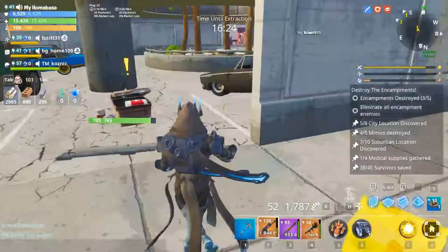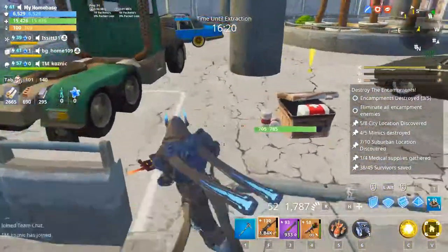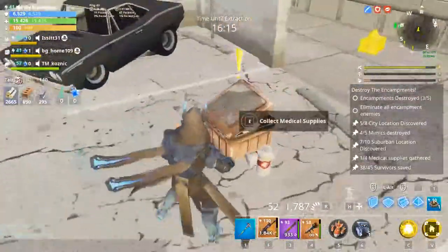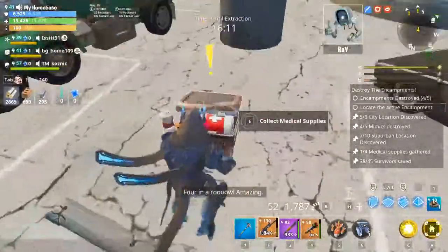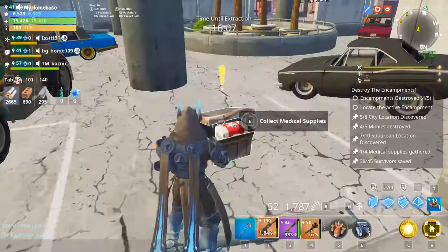And yeah guys, this is basically how you do it. You're gonna see these yellow exclamation marks on your map and you just have to come here and collect it. It says 'collect medical supplies' as you guys can see right there. You just have to come here and click on it — collect medical supplies. All you have to do is just play the game and it will show those yellow exclamation marks, and collect them.